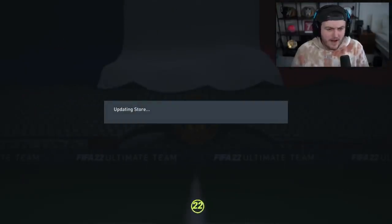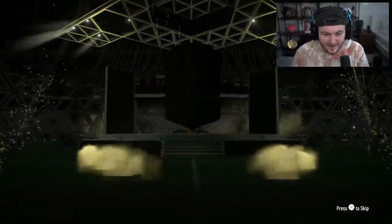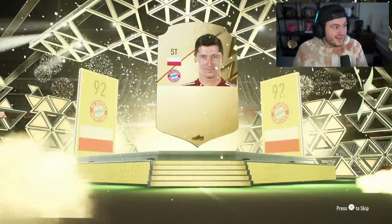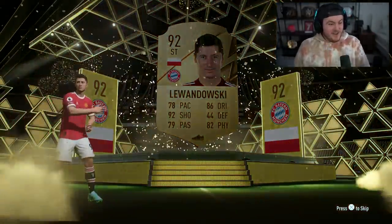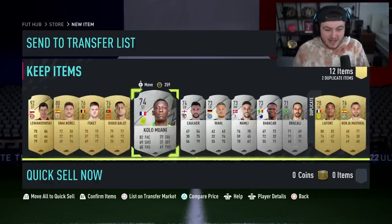We do have a Prime Icon Moments Pack as well, so let's open this real quick, and then we'll open up the Icon Moments Pack. We're hoping for back-to-back walkouts. No way — we just got Lewandowski! 92 Lewandowski right after 98 Harry Kane. The fodder is unreal. That is absolutely insane. Thank you very much, EA.